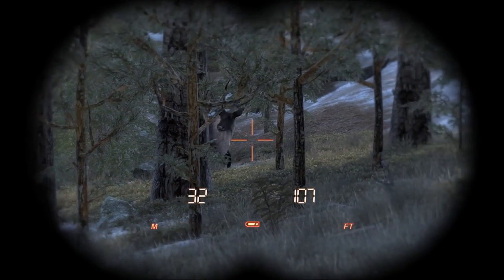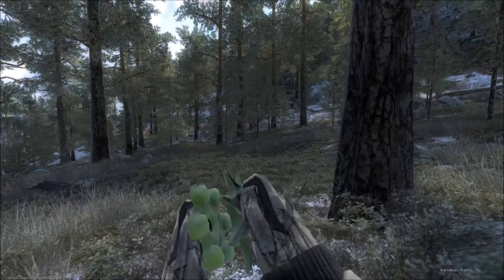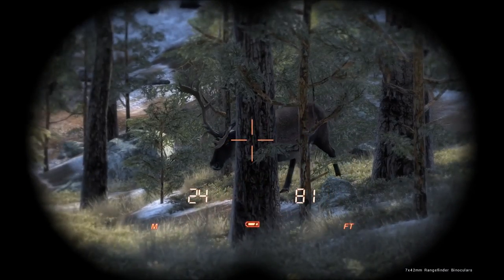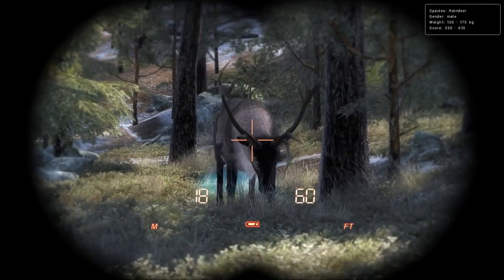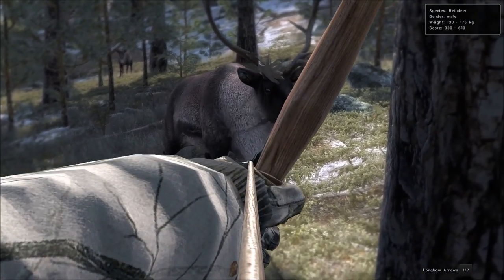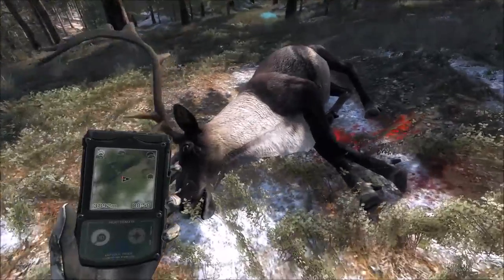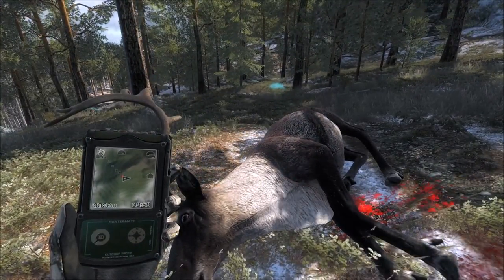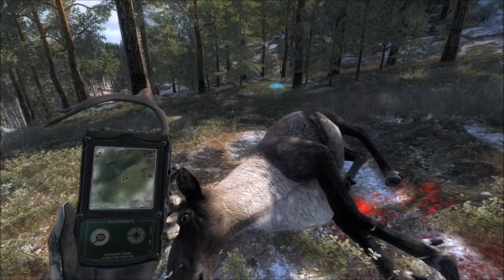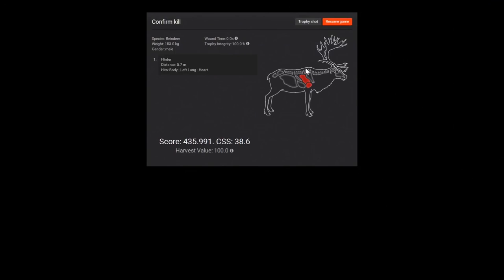We've got a decent bull reindeer coming in — 330 to 610 score estimate, but I don't think his antlers are tall or wide enough to be over 500. I'm pretty sure he's in the mid-400s — he's got decent tops and I think he's got two shovels, relatively small ones. He is certainly in range and has some females with him. That's going to be the theme today, just letting them get really close. While they're walking they don't tend to spook — and that's relatively realistic since their surroundings appear to move as they move, and they're also making noise. 5.7-meter heart shot — 435-scoring reindeer.